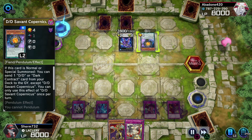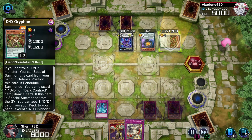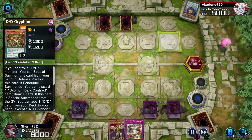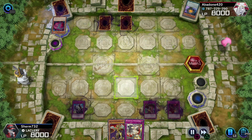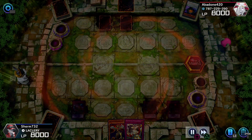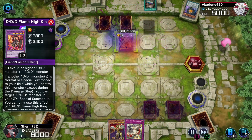But here he puts out Servant of Endymion, puts the other one out. Torrential - storm him, goodbye. I know he's sick. He gets his little Dark Contract with the Gate, brings back DDD, fusion summons into Genghis again - it's High Flame Genghis now.